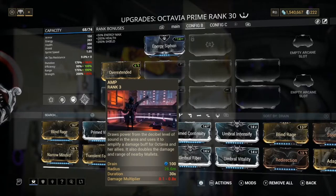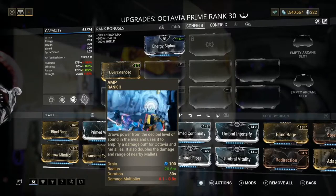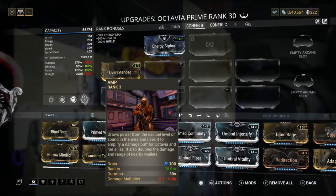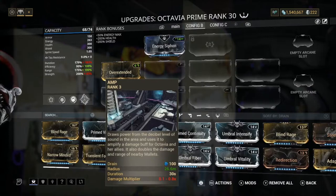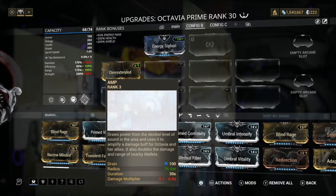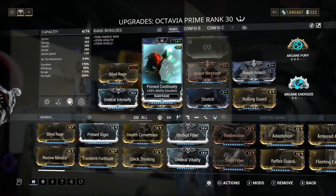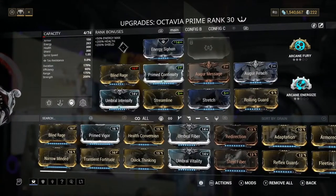So you get increased damage, increased multishot, speed, and invisibility — really, really good. Next we've got the Amp. This tops everything off and makes everything much better. It draws power from the decibel level of sound in the area and uses it to amplify damage for Octavia and her allies. It also doubles the damage and range of nearby Mallets, which is really, really good. You can't say no to more range and more damage. Octavia is a very, very good frame overall — I highly recommend picking up Octavia Prime or just the normal Octavia.